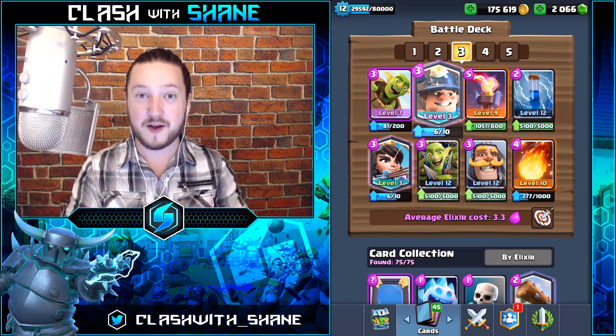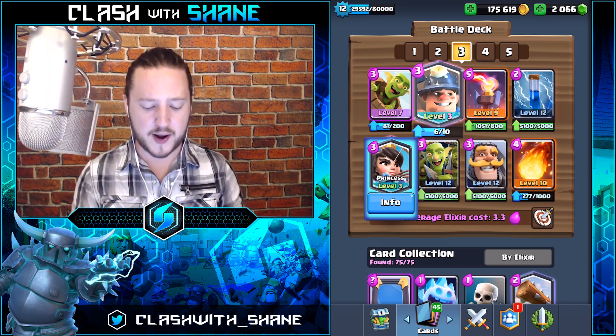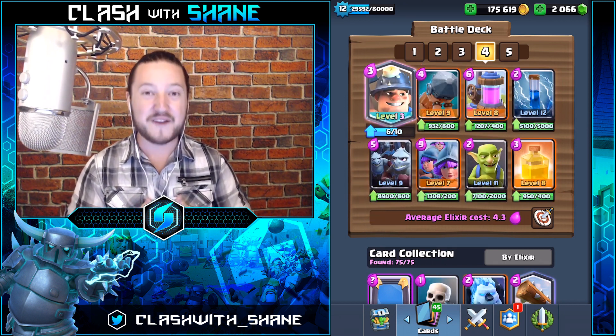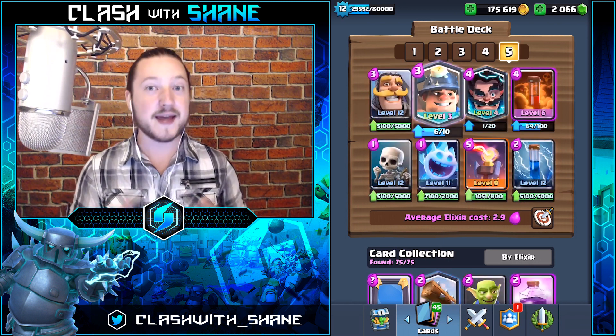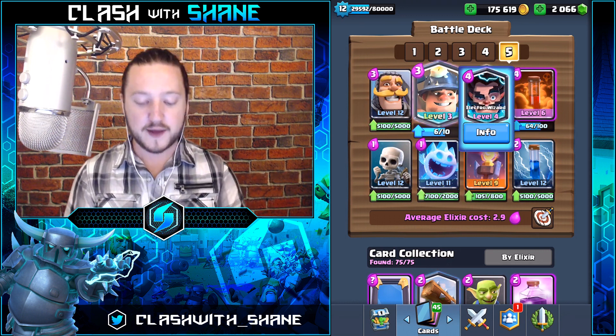The third deck is a Spell Bait deck — what would a top five Miner video be without at least one Spell Bait deck? If you don't have the Princess, use Archers or Minions instead. Fourth, we have a Miner Three Musketeer deck.